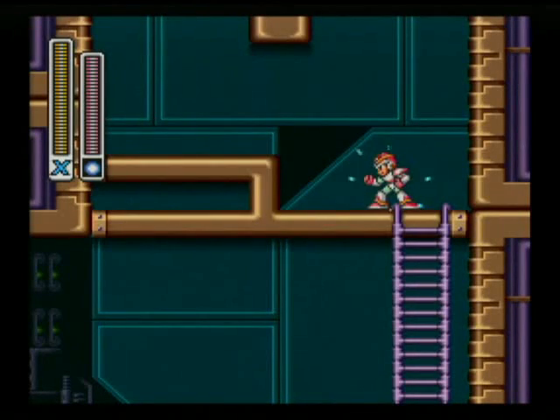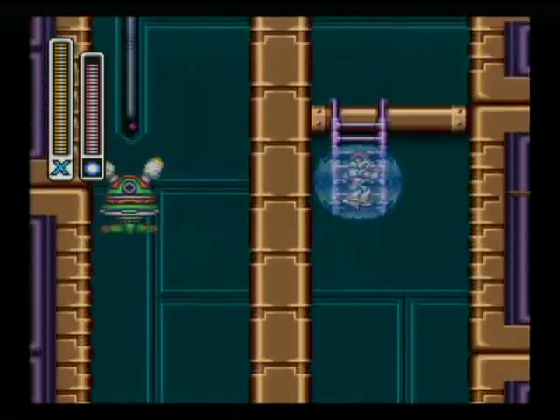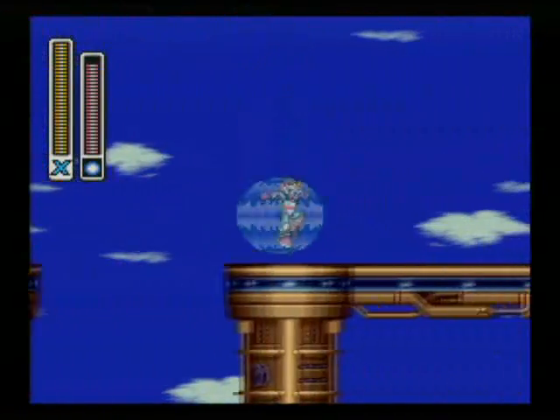Now we have two pads we can take on this side — we can take the left side or the right side. If we use the rolling shield, it makes the right side really easy, because all the bullets will hit you and they won't do anything, and you can kill all the enemies.